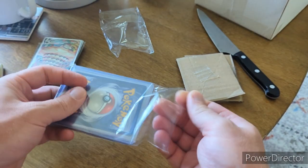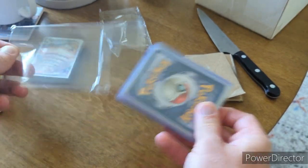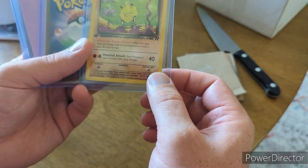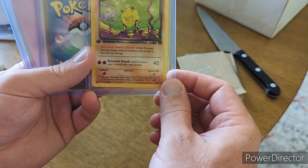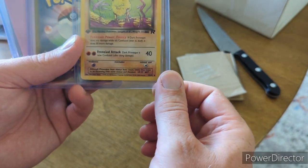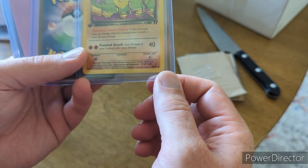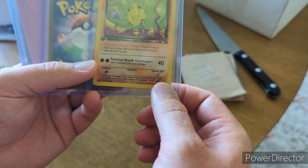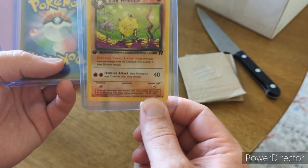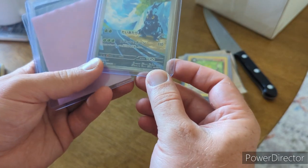Here are some of my big hits. First up we got a Dark Primeape First Edition from Rocket, and that's one of my favorite cards — Primeape is one of my favorite Pokemon too. I loved the Primeape episode of the anime when it first came out, and as far as fighting Pokemon go, Primeape is one of the best.